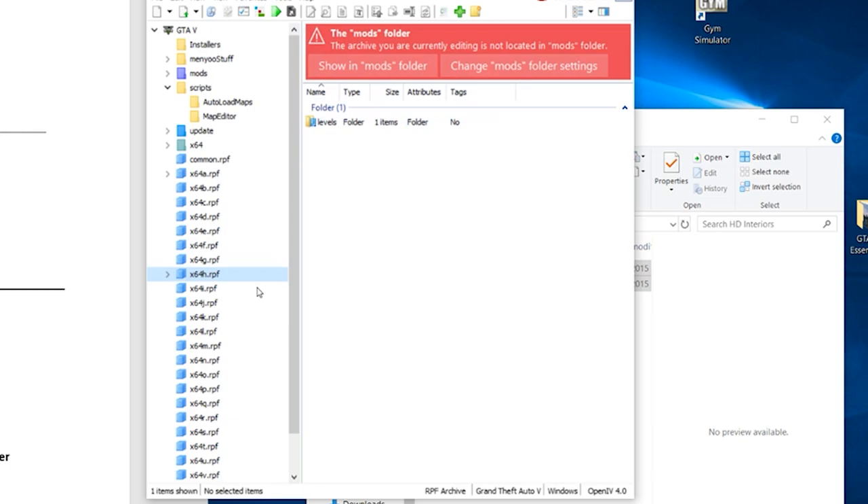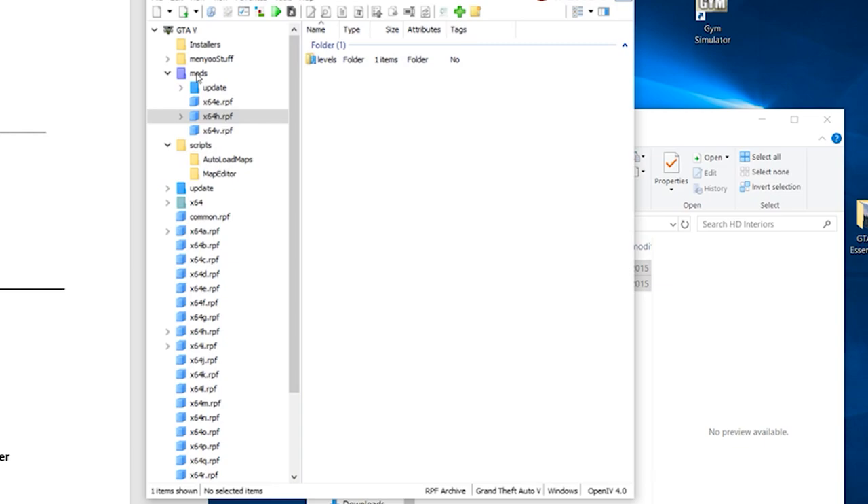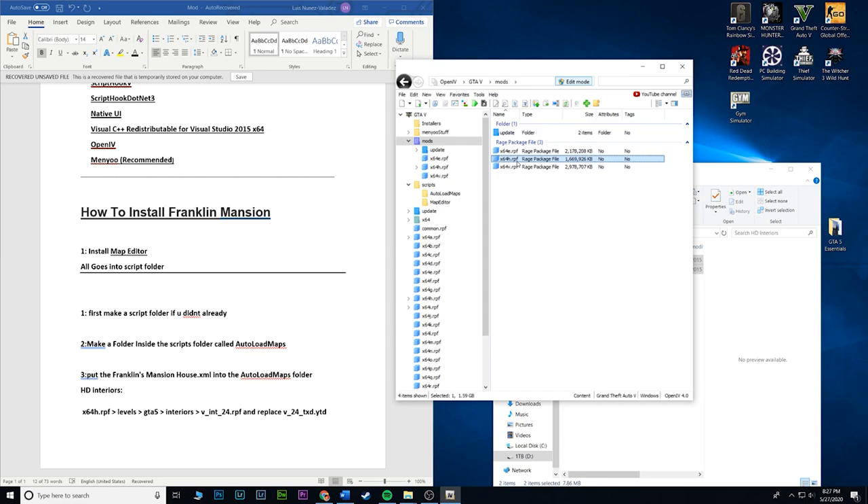You should get a little pop-up that says the archive you're currently editing is not located in the mods folder. What you do is click 'Copy to mods folder.' For me it just says 'Show in mods folder' because I already have it in there. Once you click that, it takes you inside your mods folder. Now that you've got that in there, go to x64h, then Levels.